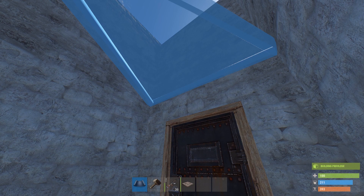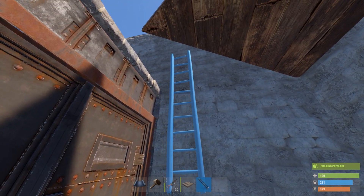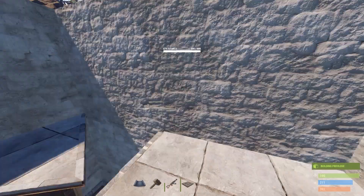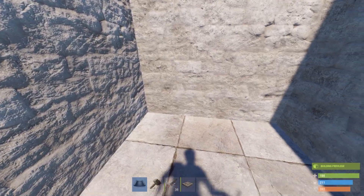Here we're going to make a triangle. Hang your ladder and start your walling on the top floor — in the video I already did it. Then you can make your roof.